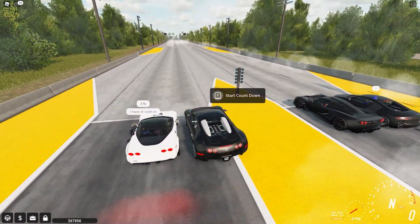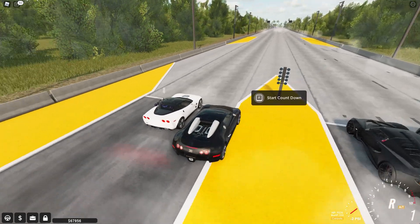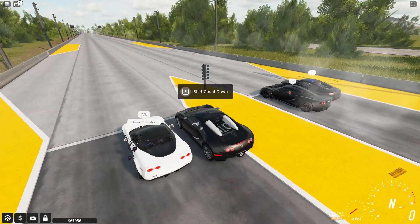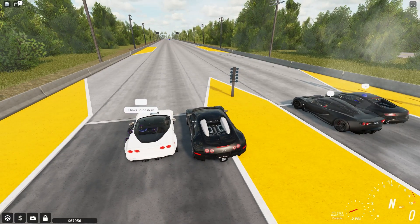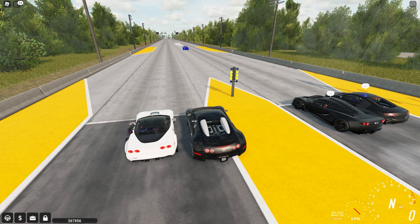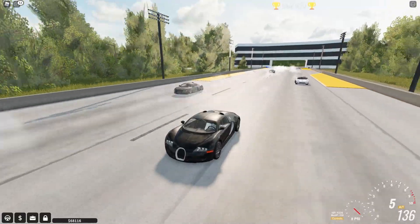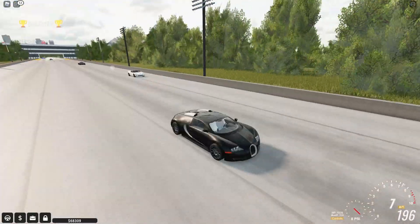Let me line up right here, reverse a little bit and get in position. Now we wait for someone to press F to start the countdown. Someone pressed it — let me rev my engine. Let's see who I'm gonna lose to. I think I'm losing to the Hennessy Venom for sure. Or maybe not — I'm losing to the R8 interestingly enough.